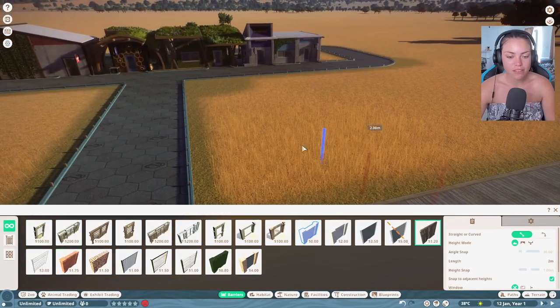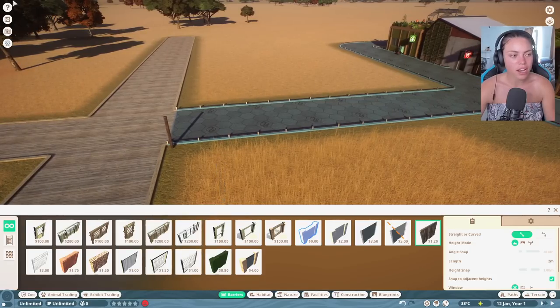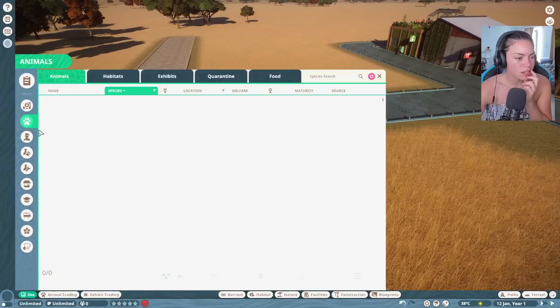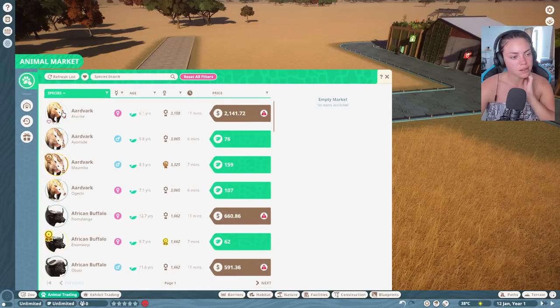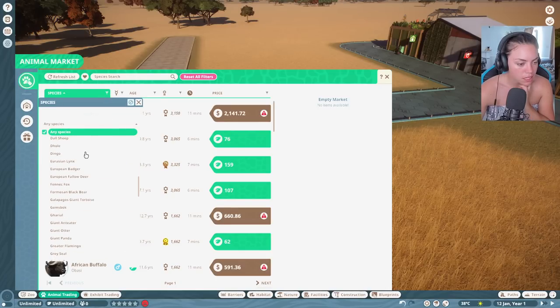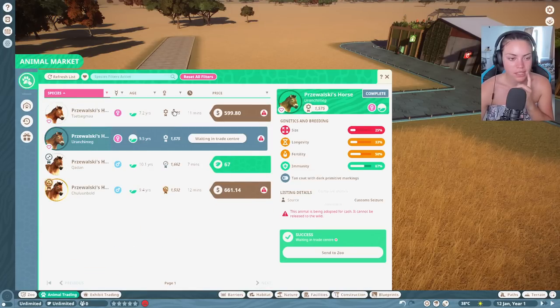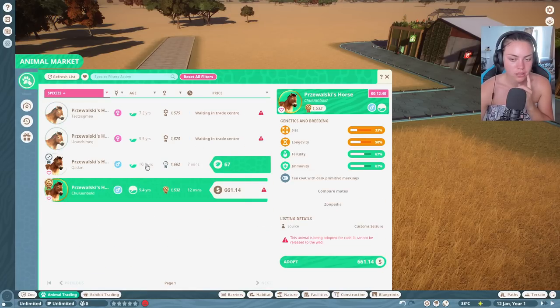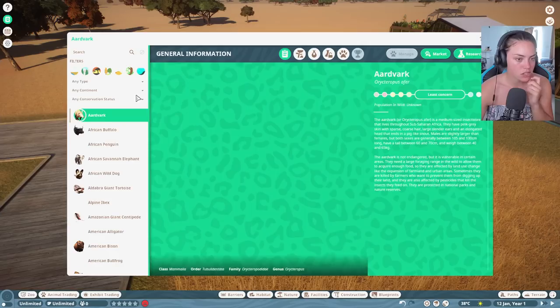I'm gonna build a pony place - I'd like wooden fencing. Let's have a look at what animals we can have. Under species, we want Przewalski - it begins with a P. These are all the different animals you can get, it's literally the best. Oh here we go - let's just buy some horses. Let's buy you - okay, a stallion.